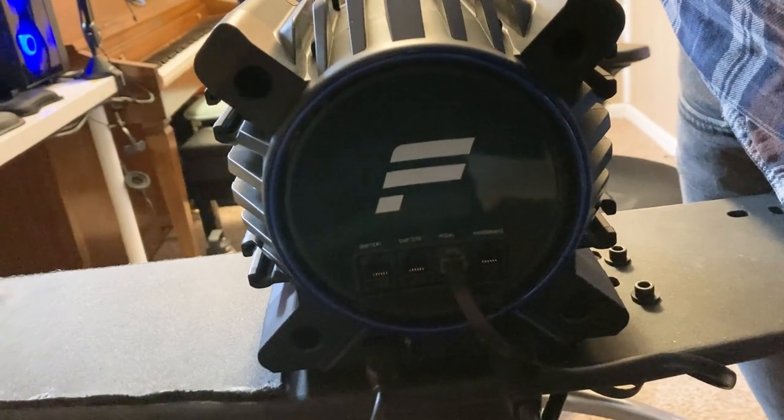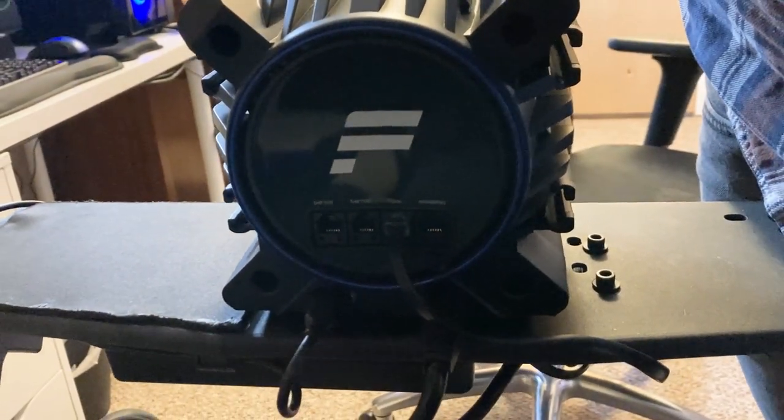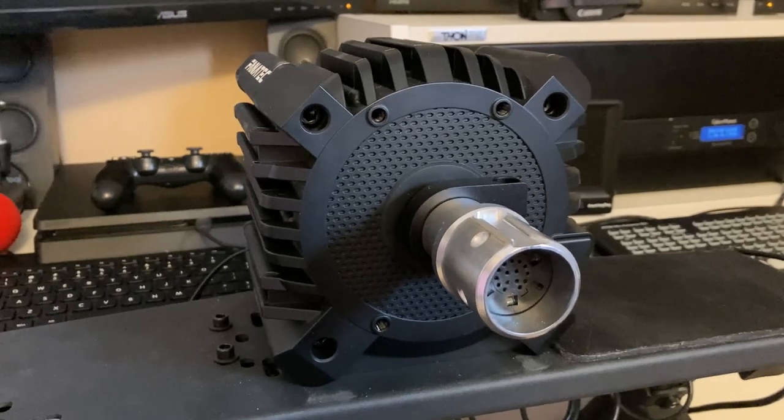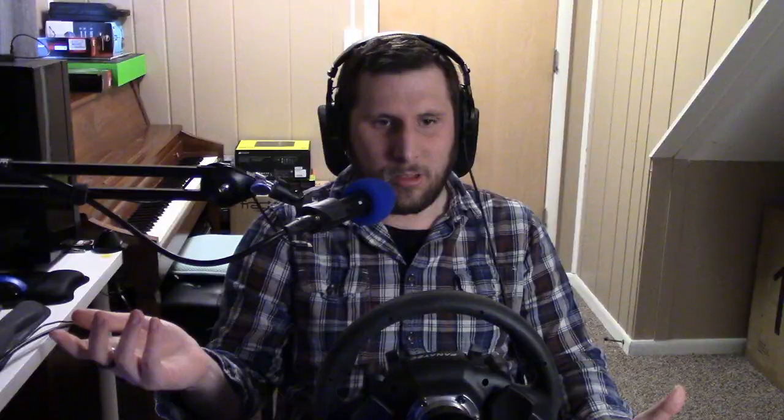Beyond that, there's not a whole lot of difference. The CSL DD had kind of a gloss paint — nice and smooth — whereas this has a flat matte paint. Personally, I've never enjoyed the feel of flat matte paint. But it's functional, and you're not touching the wheelbase — you're touching the wheel — so honestly, it really doesn't matter.